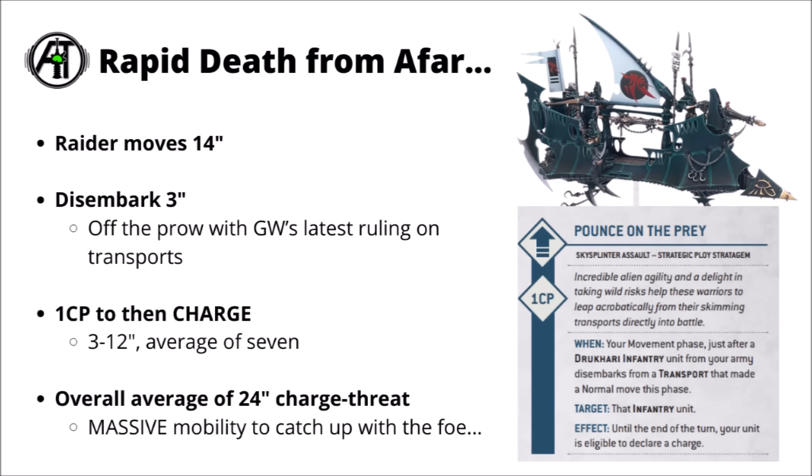First up, perhaps the most important bit is the way that the Drukhari can get their squad there. They can do this via the Pounce on the Prey stratagem. You have a squad that you want to make a charge a really long way away — deploy it in a Raider, or maybe a Venom if you wanted a small unit. The Raider or Venom can move 14 inches, so really quite a big move. Disembark 3 inches out the front. Then for one extra command point, you can use Pounce on the Prey, allowing the infantry units to do some Land Raider-style shenanigans and charge after disembarking.